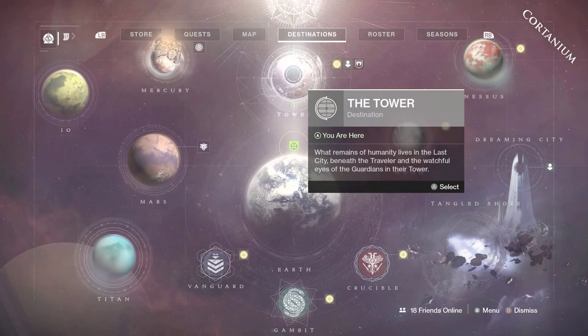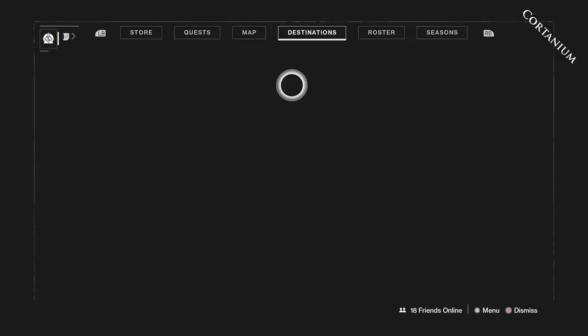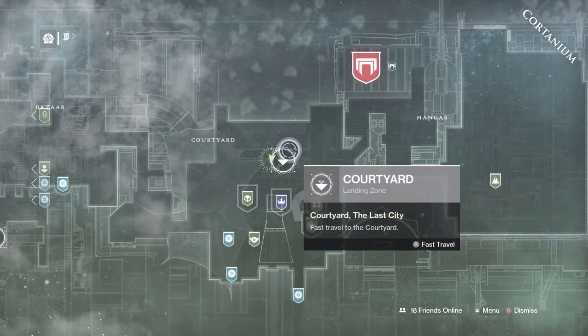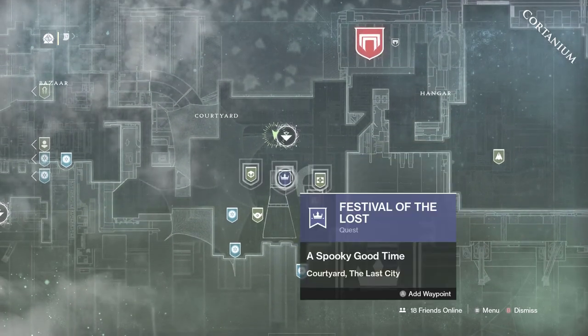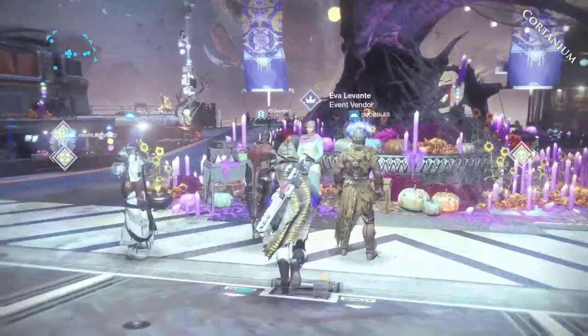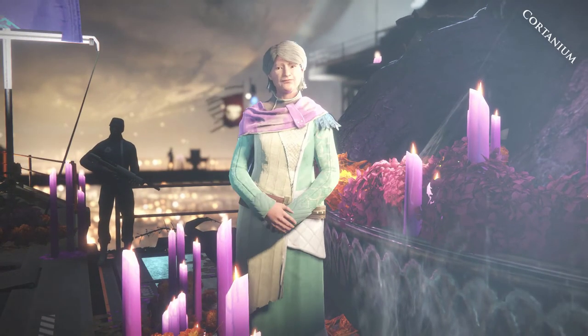This time we're going to be looking at how to actually do the event. First of all, when the event starts, you're going to want to be at least 770 Power and you're going to want to have escaped the Cosmodrome to unlock the Tower. If you're just starting Destiny 2, make sure to get past that first mission and reach 770 Power. Then you can talk to Eva Levante in the Tower and she will start you off with all the Festival of the Lost quests.